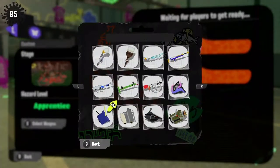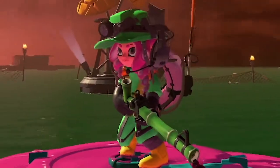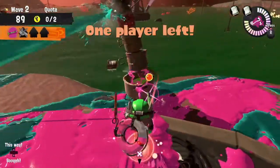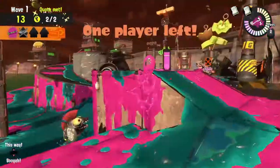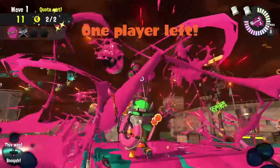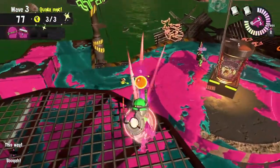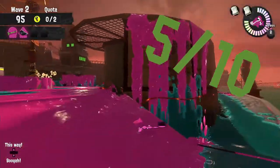The last weapon of this Salmon Run is the Bamboozler. The Bamboozler is a very tricky weapon. A normal shot can take out most small Salmonids, while a charge shot is needed for being proficient at taking out most bosses. Remember that two fully charged shots take out a Steelhead. And if you take the tower, you can provide amazing support for your team. I give the Bamboozler a score of 5 out of 10. While it does have a good fire rate, the splats on the wall don't go all the way to the floor.